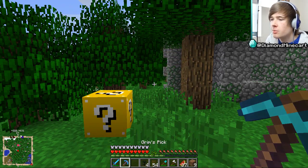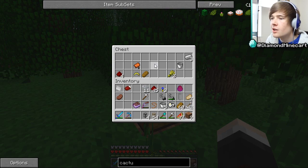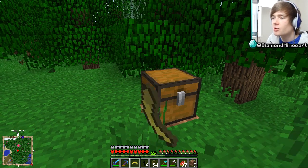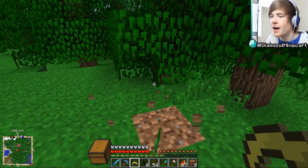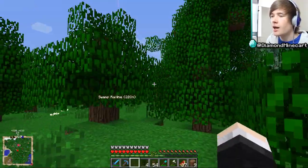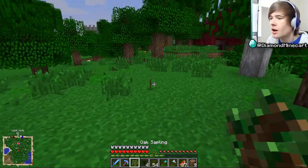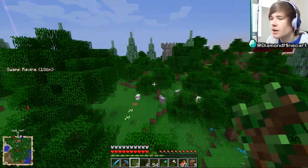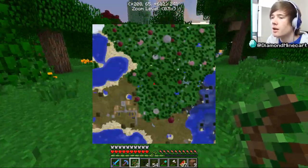You can actually find lucky blocks throughout the world rather than just crafting them. We've been okay with our luck so far — let's see if this one's the same. Oh, nice! A dungeon chest — golden claw covers, bread, redstone, buckets, and iron. That's actually really good! Another thing you guys want me to do is get a battle pet — a dog, cat, or even a pig.